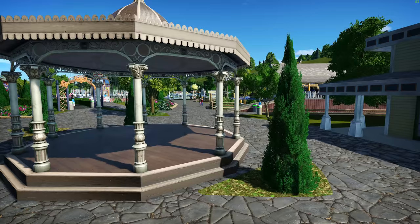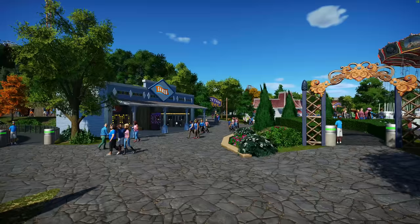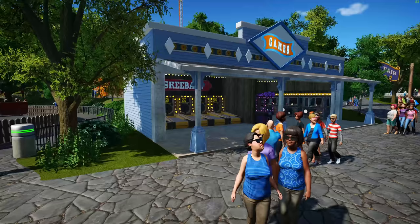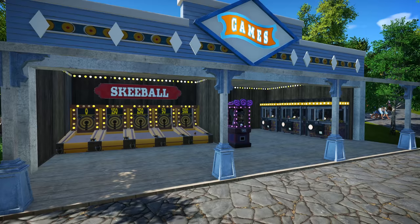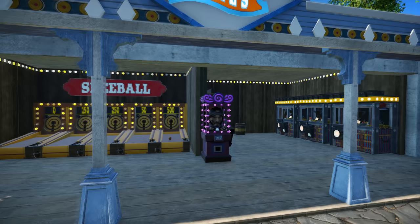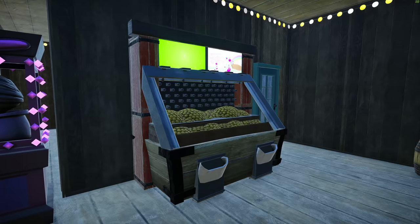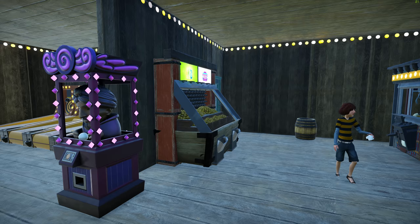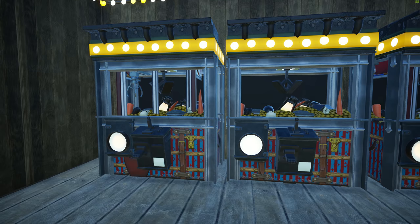Going around the gazebo into this little area, I also have some more games over here. We have skeeball — the skeeball machines were made by Fishermen. I've been chatting with Fishermen and he's totally going to come into the park and help us do a little bit of construction. I also put the fortune teller guy in there as well. I also have a coin pusher over here, which was made by one of the community members on the Steam Workshop — it's very old-fashioned looking and it totally fits the park. I also put a couple of claw machines over here as well.